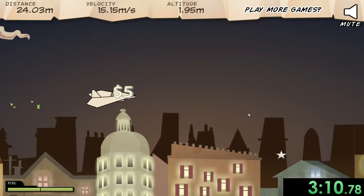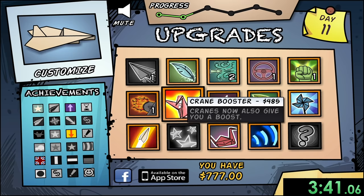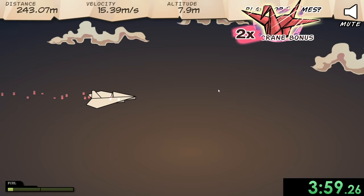Now I just want to grind out some money and distance so I can get some more upgrades, trying to get these crane bonuses as much as possible because that's going to multiply the amount of money I get out of the stars. I'll get a crane booster, which gives us more boost when we hit the cranes — so we get both money and boosts out of that. I'm always going to want to keep an eye on my velocity and make sure it stays pretty high, because this is a speedrun.